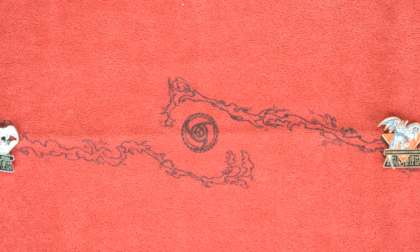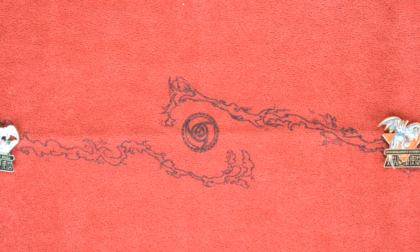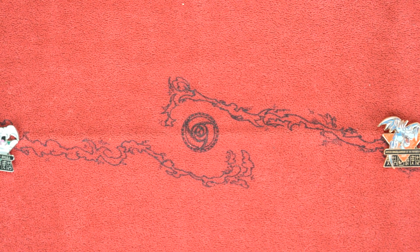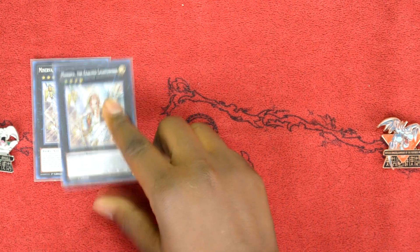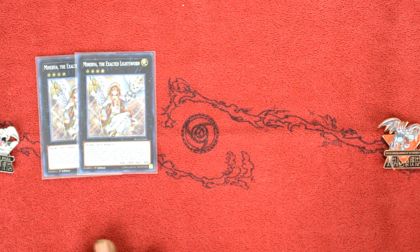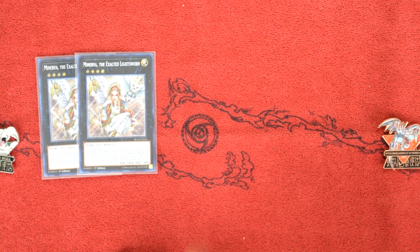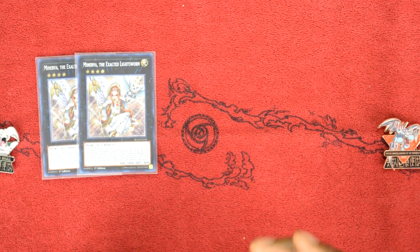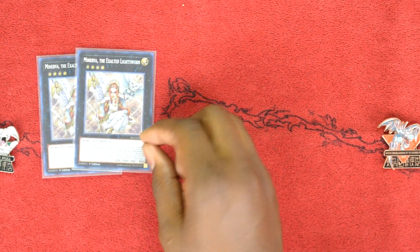Let's get into the extra deck. Starting with the Xyz — two copies of Minerva, the Exalted Lightsworn. This card is extremely powerful for the deck. I love that it is a Fairy monster. There are so many times where I summon Lumina, have a Wulf and a Trick Clown in the graveyard, make Minerva, and she mills another Wulf or Felice. Now I end up with Lumina, Felice, and Minerva — Minerva's a Fairy, Lumina's a Spellcaster, Felice is a Beast-Warrior — so I go ahead and make Curious. That's what this deck does really well: find ways to make Curious, which sets up your win con by sending Fairy Tail Snow to the graveyard, milling additional cards, and setting up Orbital Hydralander plays. Minerva is really powerful — you'll be drawing and destroying cards given our high Lightsworn count.